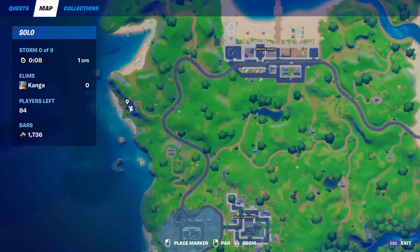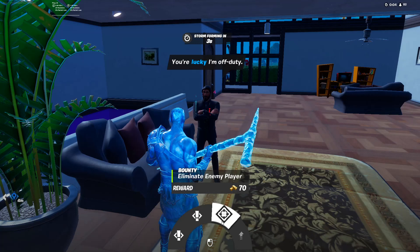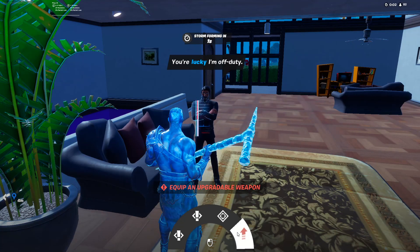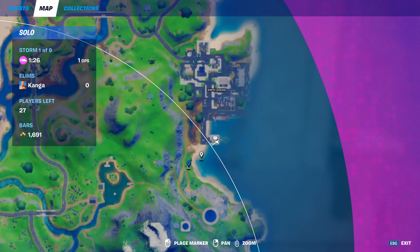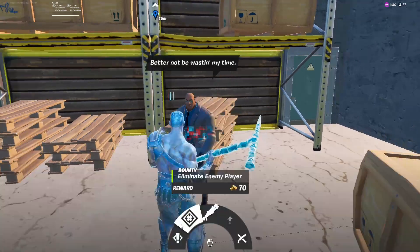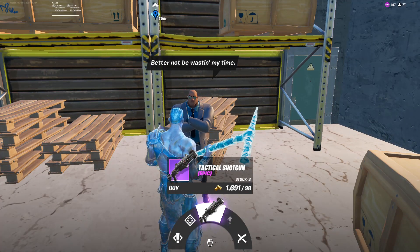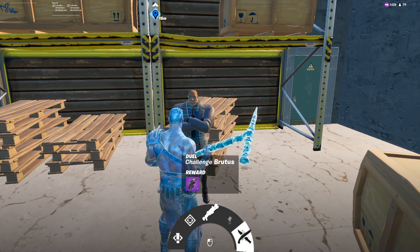The Reaper can be found on the far west side of the map in this house. He'll offer you two quests, a bounty, and an upgrade for a weapon. He's going to be found in the southmost building in Dirty Docks. You can get quests, a bounty, you can buy a purple tac for only 98 gold — it's really cheap — you can upgrade a weapon you have equipped, and you can also challenge him for a P90.